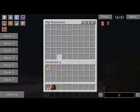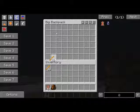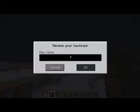Now I'd like to show you how these work. You right-click them and you can put whatever you want in there — I'm just going to put a bunch of blaze rods in. You can also shift and right-click to rename your backpack; I'm going to name mine 'The Rod Backpack.'